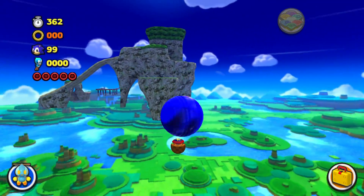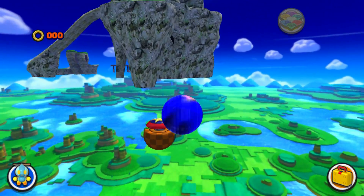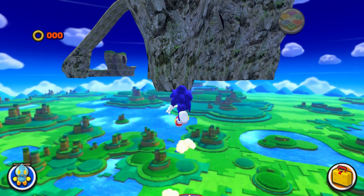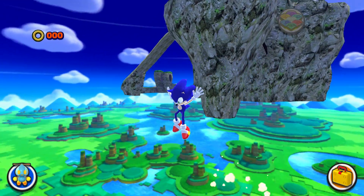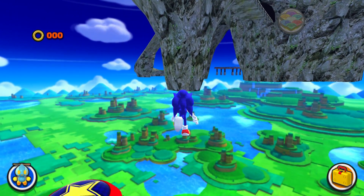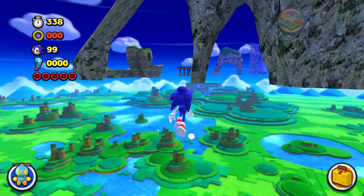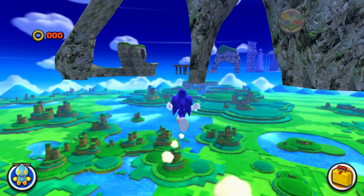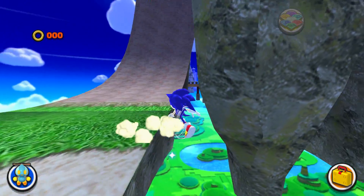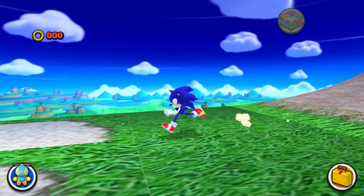Are we supposed to use that spring over there as our ramp? There's invisible ground - okay, so we're not using that then. I don't know how else we're getting up. Can we go there? Is that where we came from? No, that's not where we came from, let's try and go there. Do I go this way or do I come this way?